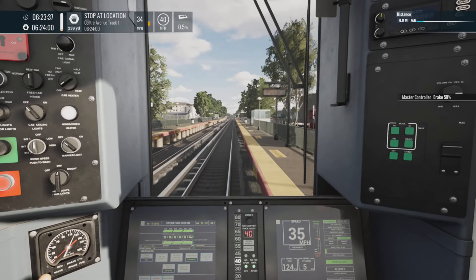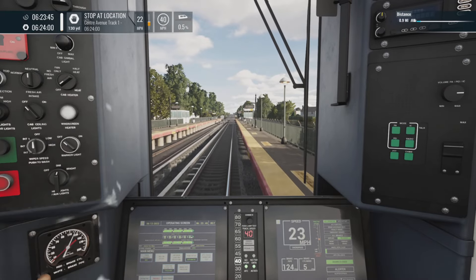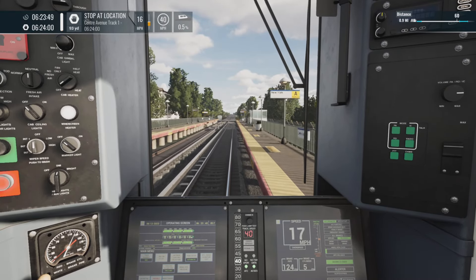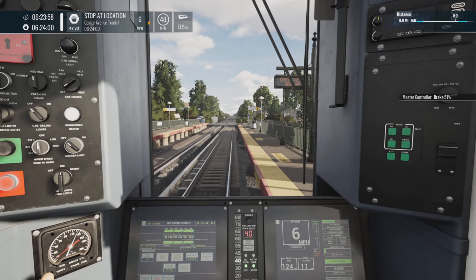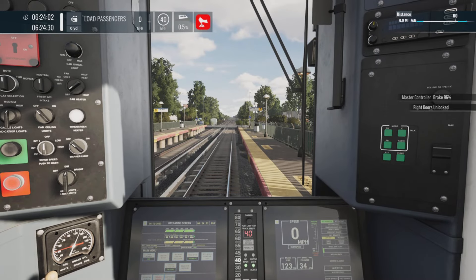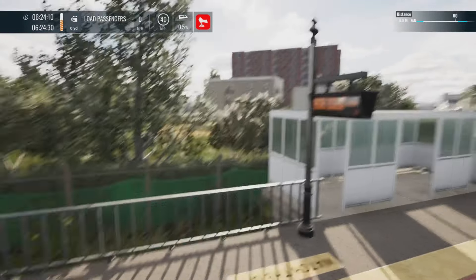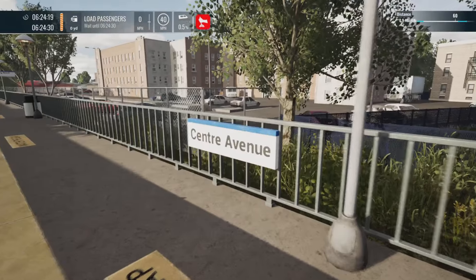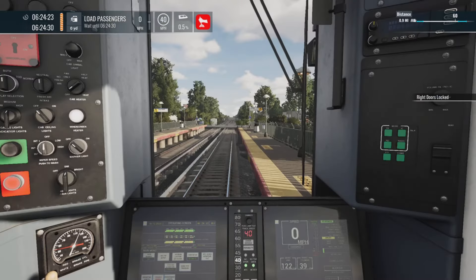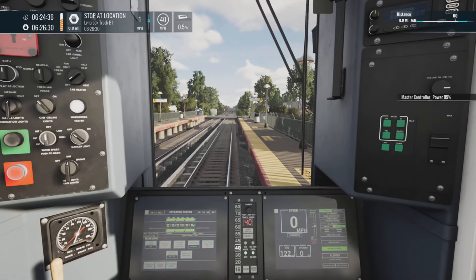There's a nice little PIS showing the station name and time. The door closing sounds are interesting — I'm assuming they're correct. We're 920 yards from Center Avenue, so these stations are very close together. A good tip: if it's a 40 limit, don't go to 40 — go to 38 or 39. As soon as you hit 40 it counts as an overspeed. Let's come into Center Avenue — 50% brake seems like a nice stopping point.